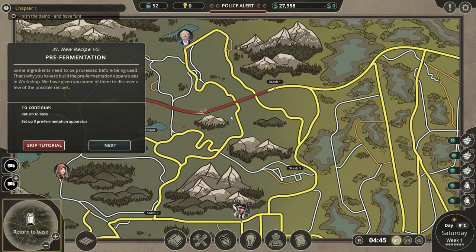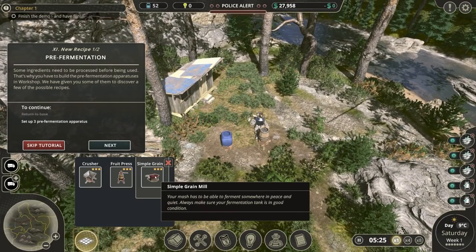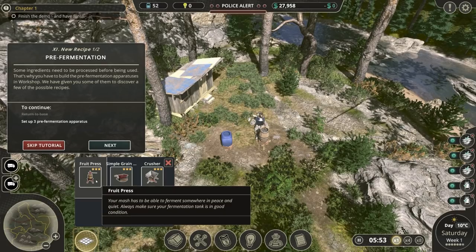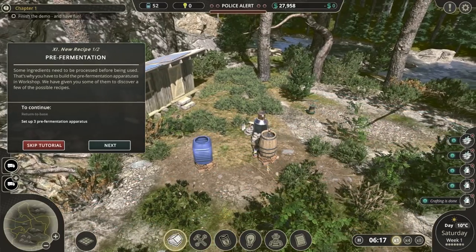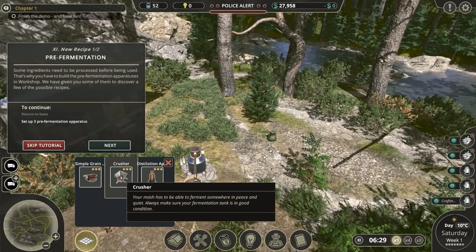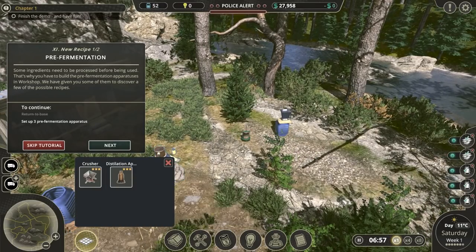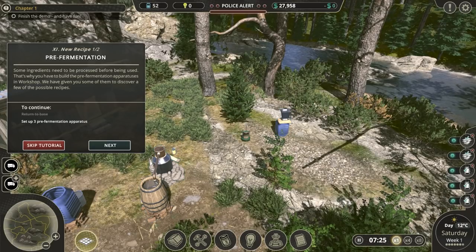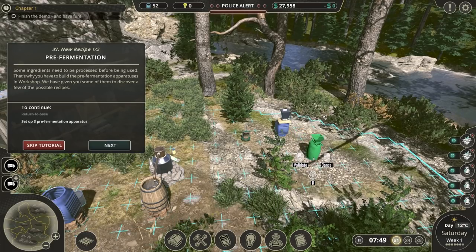Pre-fermentation - some ingredients need to be processed before being used. That's why you have to build a pre-fermentation apparatus in the workshop. We need a crusher, a fruit press, and a simple grain mill. So the fruit press will go up there, we'll place the crusher, and a simple grain mill will go next to it.